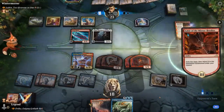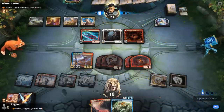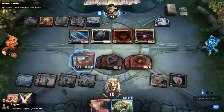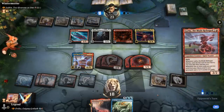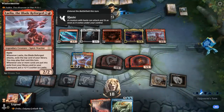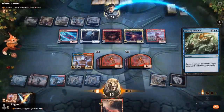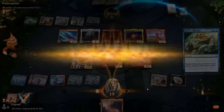Winota goes down. Next turn Rebuke presents 16 damage, not quite lethal but we're getting close. Two Heavens doesn't double any abilities yet. They play Blade Forged, which will be attacking into our 6-6. We can send everything packing and smash with everyone. Our opponent concedes. Awesome, on to the next one.